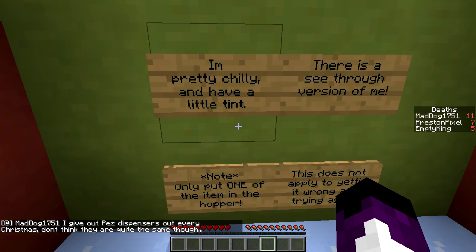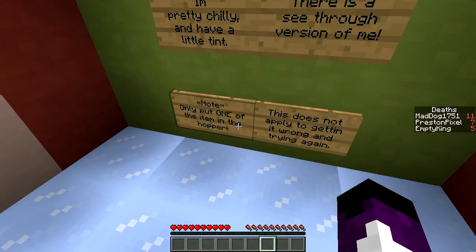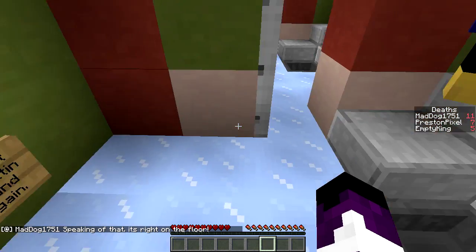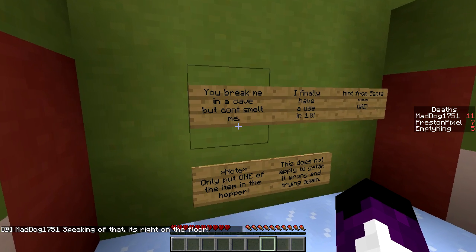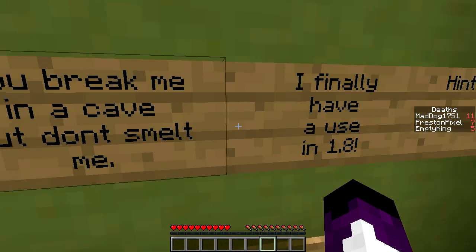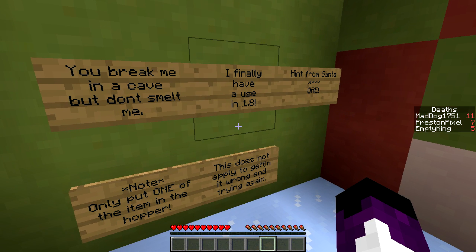I'm pretty chilly, I have a little tent. There is a see-through version of me. Packed ice! Packed ice, yeah. You break me in a cave but don't smelt me - I finally have a use in 1.8. Hint from Santa: Blinkor. Well, I guess we'll just search.